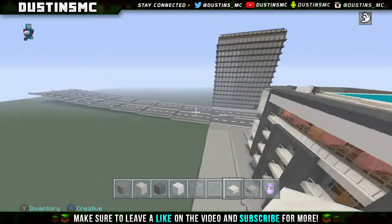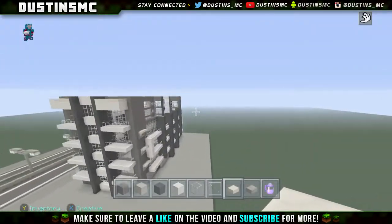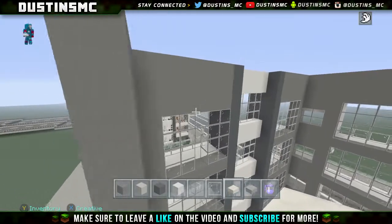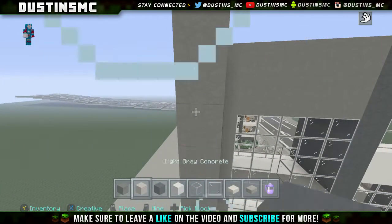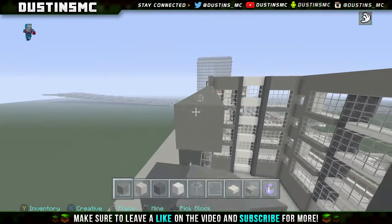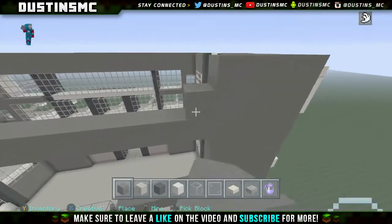So we're going to go ahead and work on the back of this a little bit. I think basically right here we're going to go ahead and take this gray concrete all the way across. There's a reason for that - this is going to frame us in a little bit better, which is good, it's just going to make this so much easier.